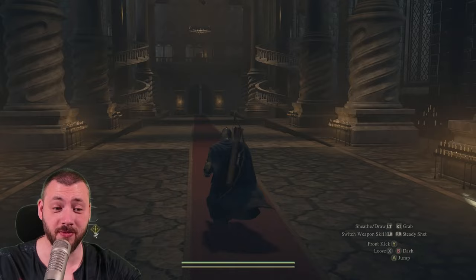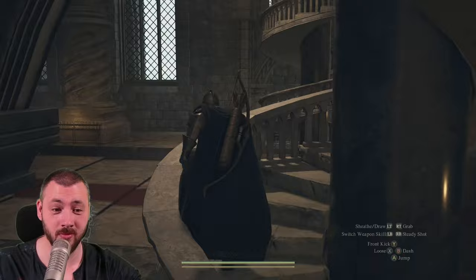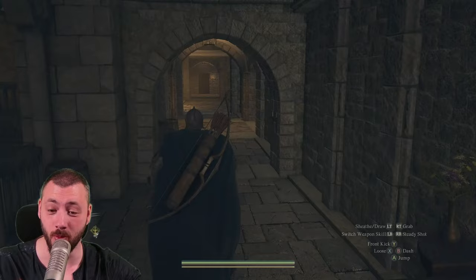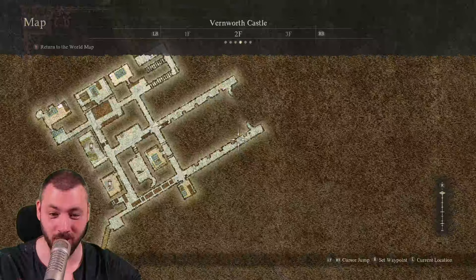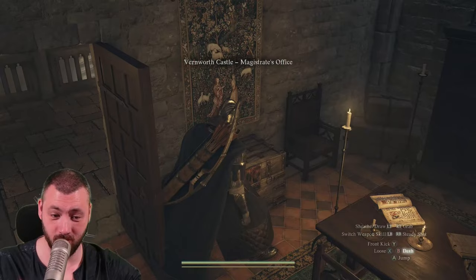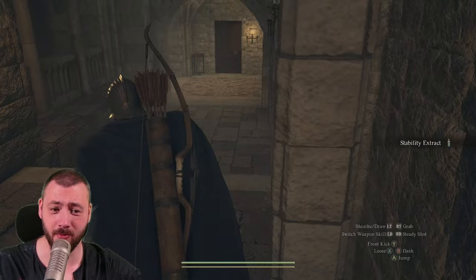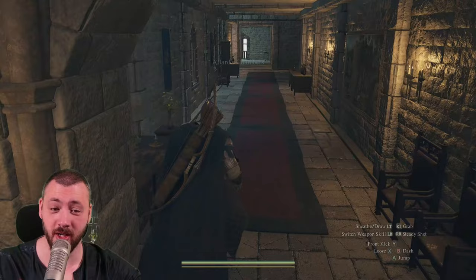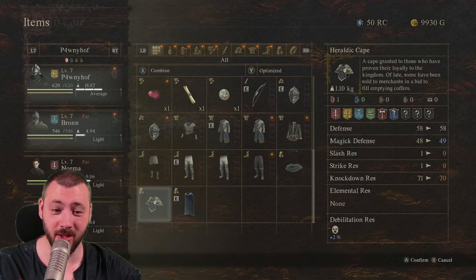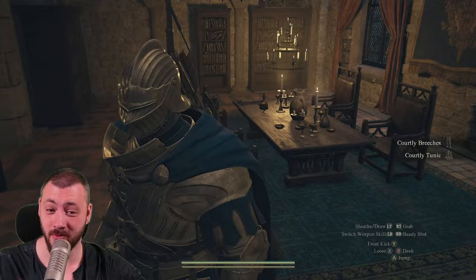Off to the next part — plundering the nobles. We can go up this stairwell, taking the right one from the throne position, and we're on the second floor of the castle where essentially the chambers of all the nobles are. We begin with the room to the left — the magistrate's office. Open his box, we're getting the stability extract, that's another 300 gold. Then we plunder the guest chamber, which has a courtly tunic and courtly britches — those sell for 1,200 and 950. That's a lot of money.